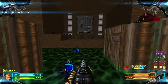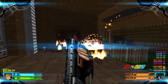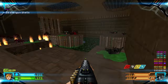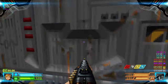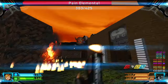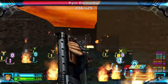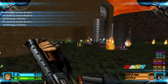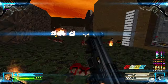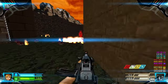There is also a Caco. Open this door to kill a Paladin. Kill some more Cacos and grab the Health Bonuses over here. Blow up those barrels because I don't want them blowing up in my face.